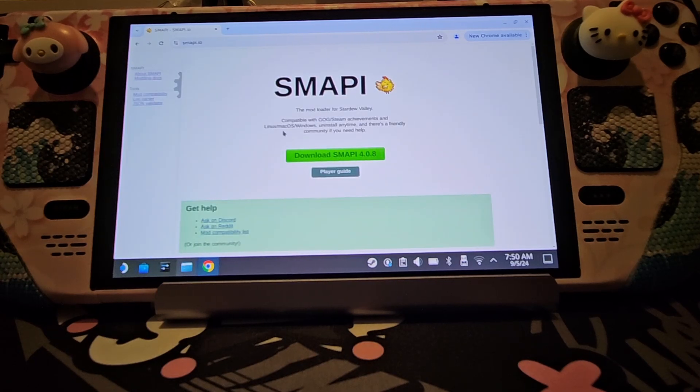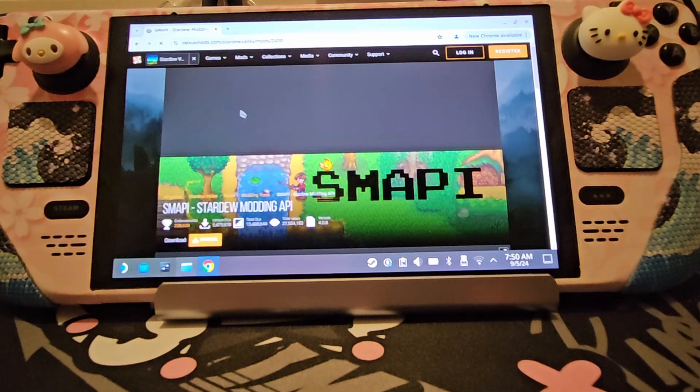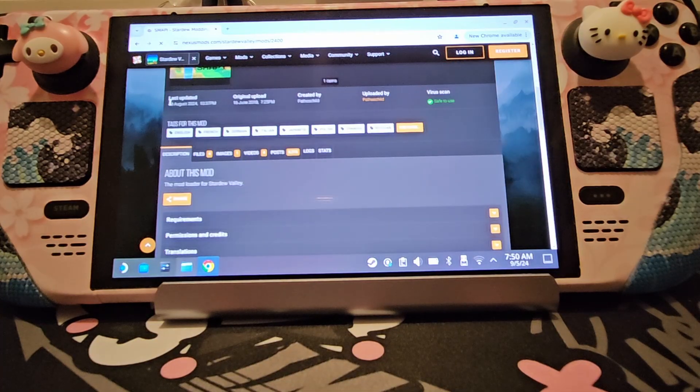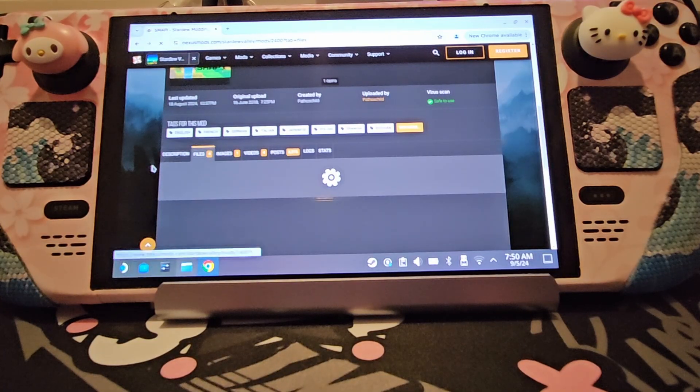So there we go — SMAPI on Google. It will be the first result that pops up. You want to download the most recent version, and I recommend downloading from Nexus Mods, because this is where you go to download all the mods for Stardew Valley. You just need to make an account — it's completely free. Then when you've made an account, come down here where it says Description, Files, Images etc., and you want to click Files.